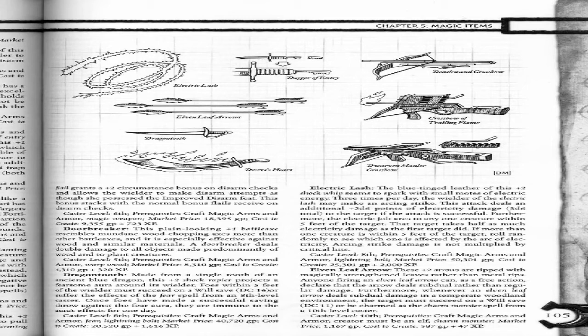Electric Flash. The blue-tinged leather of this plus 2 shock whip seems to spark with small motes of electricity. Three times per day, the wielder of the electric flash may make an arcing strike. This attack deals an additional 2d6 points of electricity damage (3d6 total) to the target if the attack is successful. Furthermore, the electric jolt arcs to any one creature within 5 feet of the target, which takes half as much electricity damage as the first target did. If more than one creature is within 5 feet of the target, throw randomly to see which one is affected by the arc of electricity.